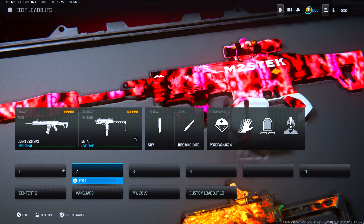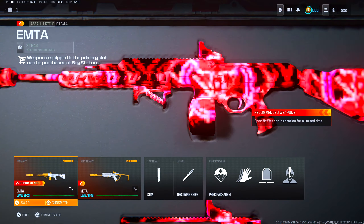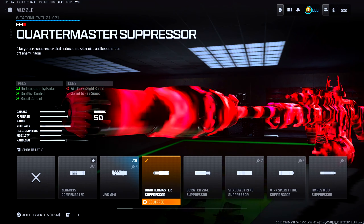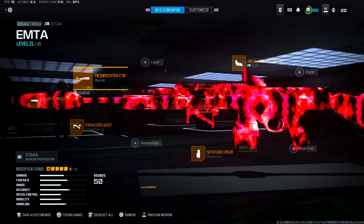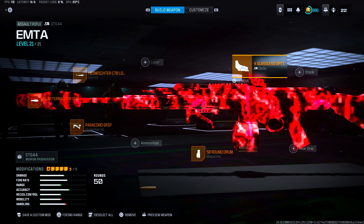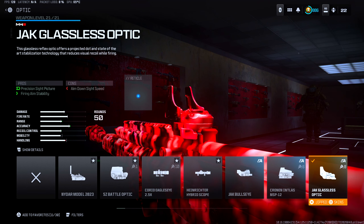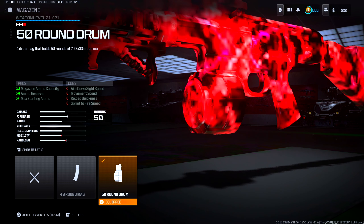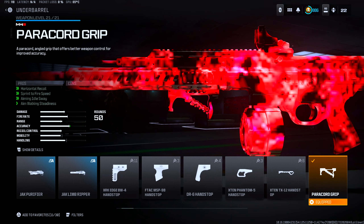Now as for the number one class setup to run right now in Resurgence, we have the STG 44 and the brand new SMG, the Static HV. For the STG attachments, we have the Quartermaster Suppressor, helping out with gun kick control and recoil control. Barrel is the Heinreicher C70 long barrel — the best barrel to run on the STG currently, helping with bullet velocity, damage range, and aiming idle sway. Optic is the Jack Glassless Optic — this thing has no recoil whatsoever, it is very clutch. For magazine, we have the 50-round drum mag, which maxes out the ammo capacity and is the biggest magazine the STG 44 has to offer. And finally for under barrel, we have the Paracord grip, one of the newest underbarrels in Warzone, helping with horizontal recoil, sprint to fire speed, aiming idle sway, and aim walking steadiness.